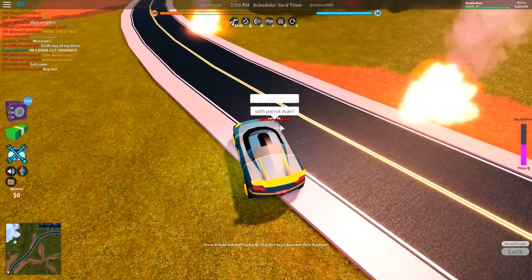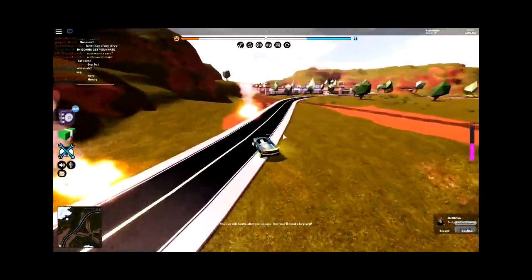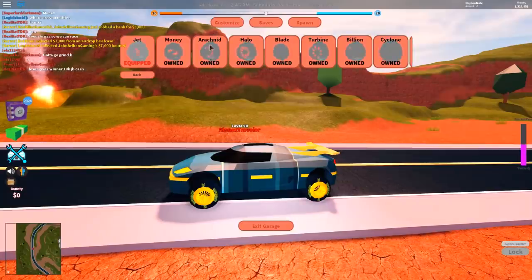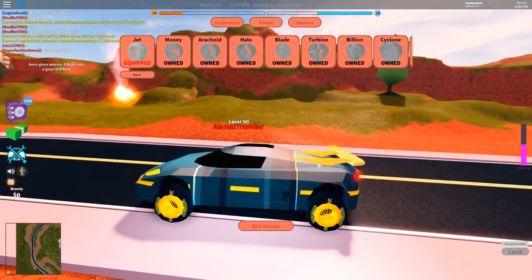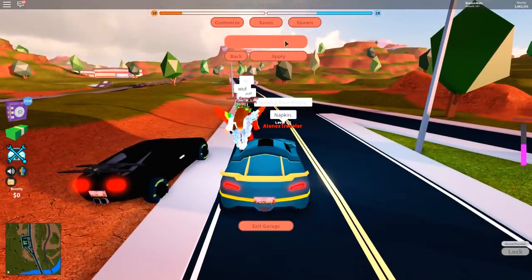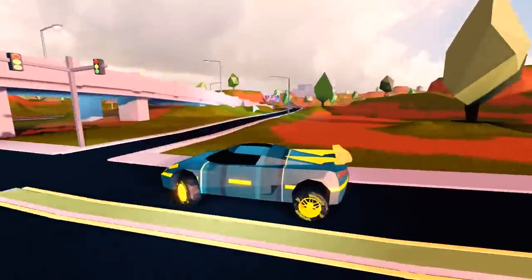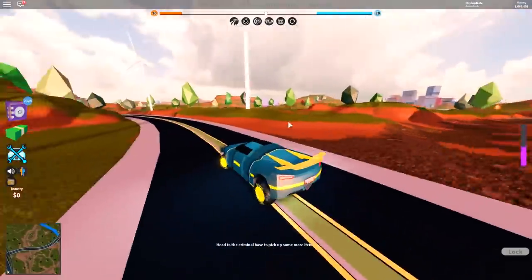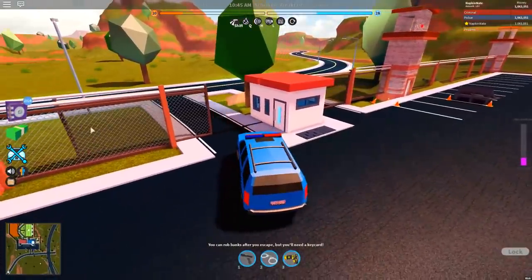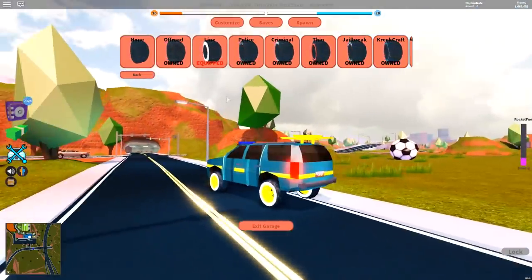Someone named Parrot Man wants to race — is that like his alter ego? That would be frightening if he hopped out in a parrot costume. I want to put on a different rim so my name on the wheels is more visible. They also added back license plates, which is awesome. I honestly feel like I just won't stop looking at my car from the side — it looks so cool.